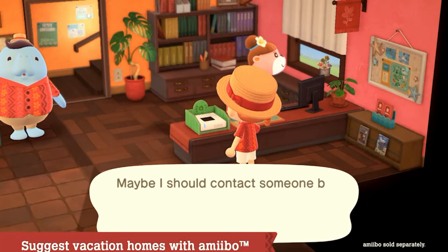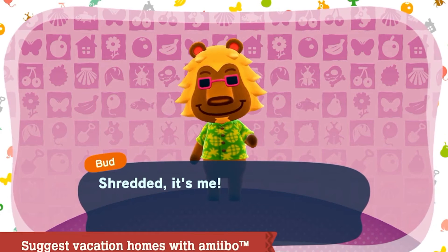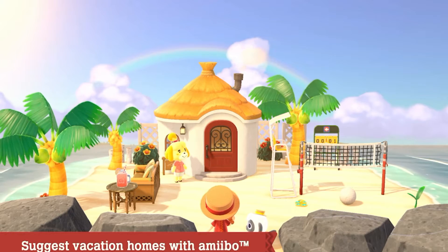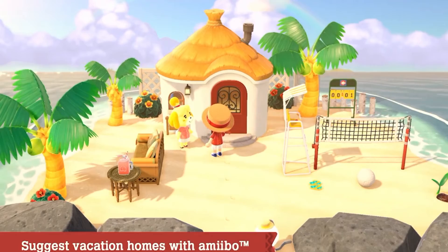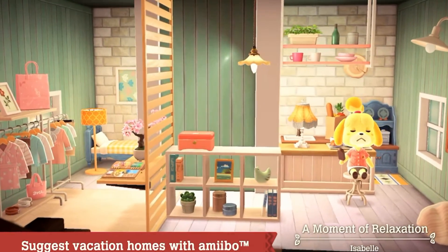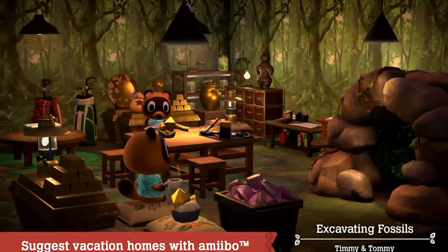Use the Animal Crossing series Amiibo figures and Amiibo cards to invite clients of your choosing and discuss their ideal vacation homes. With Amiibo, you can design vacation homes for these busy individuals. The vacation homes you design for them will hopefully make them very happy.